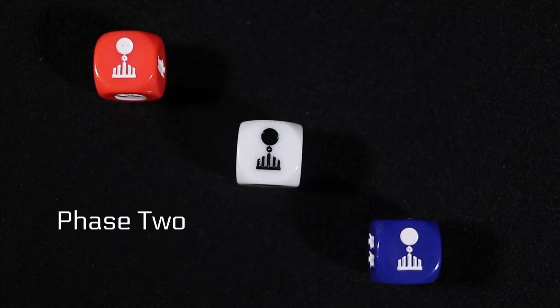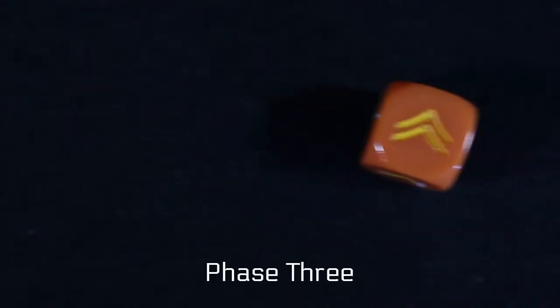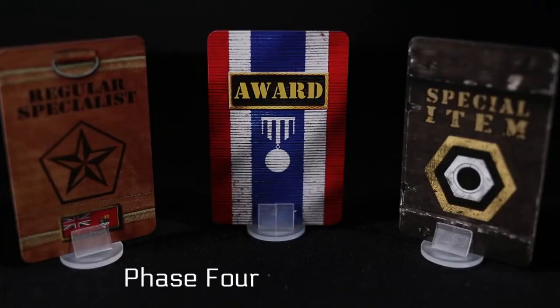Phase two: here you perform your upkeep, count the RWB bonuses, collect any awards you have earned, and adjust your resource cards accordingly. For phase three, you adjust the unit markers. For phase four, you can rally a specialist, draw an award, or find an item.